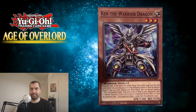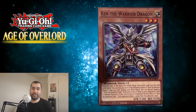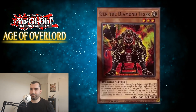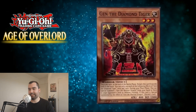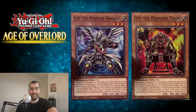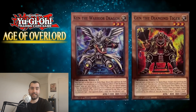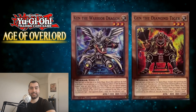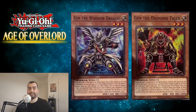If this card is special summoned by the effect of Gen the Diamond Tiger, your opponent draws two cards and then discards one card. So effectively: you summon Ken, you special summon Gen to their field. Gen says once per turn at the end of the battle phase, return this card from the field to the hand. During your main phase, you can special summon one Ken the Warrior Dragon from your hand or deck to your opponent's field in defense position. If this card is special summoned by Ken's effect, discard one card. So you normal summon Ken, special summon Gen to their side, they discard one card — or you normal summon Gen, special summon Ken to their side, and you draw two cards and discard a card.